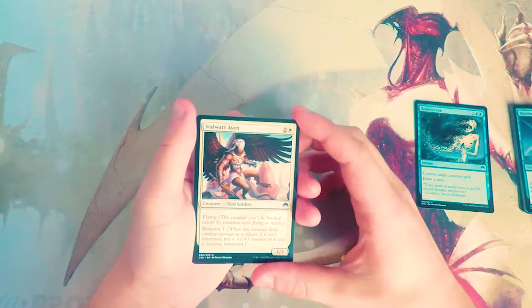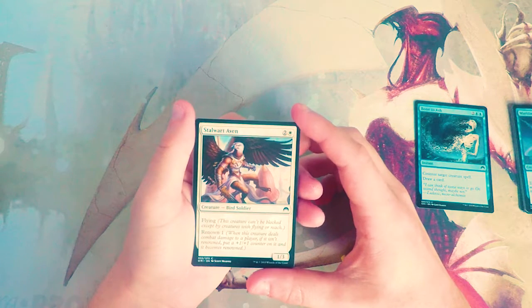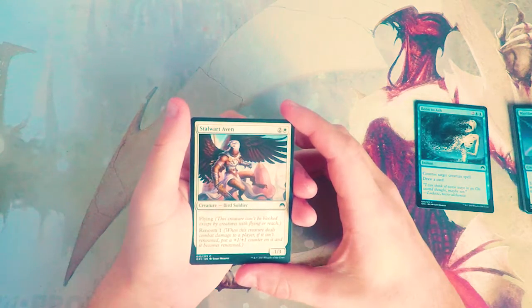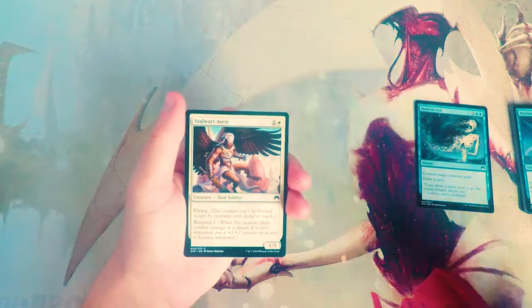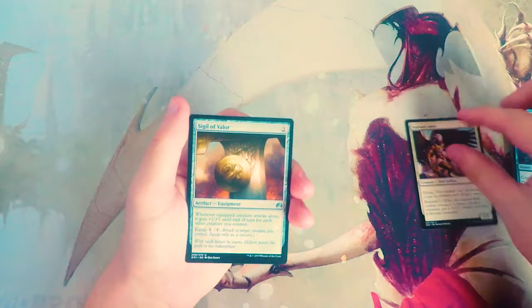Stalwart Aven is a one-three for two and a white. It has flying and renown one, so when this deals combat damage to a player, if it isn't already renowned, put a plus one plus one counter on it and it becomes renowned. Basically if you deal damage to the opponent it becomes a two-four with flying, which is fantastic. I think I like that more than Bone to Ash, to be honest — that's a good card.